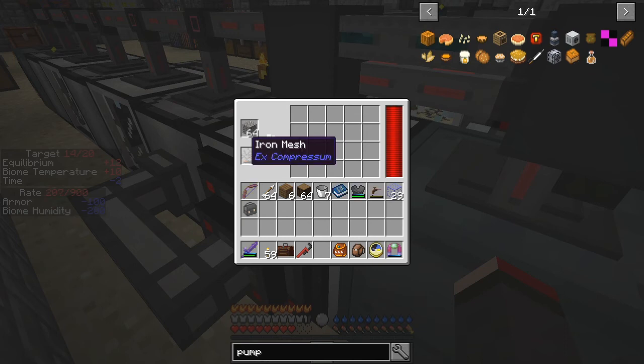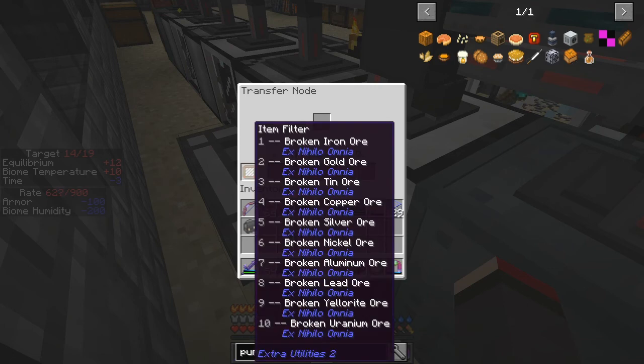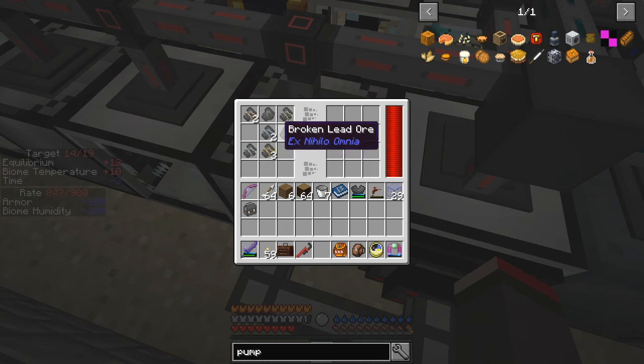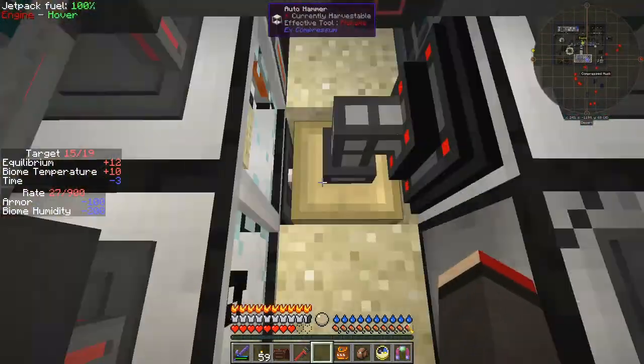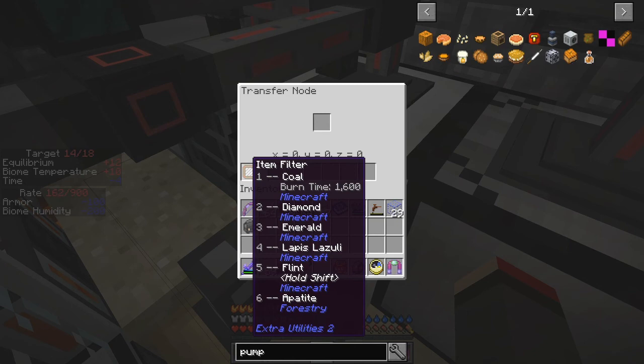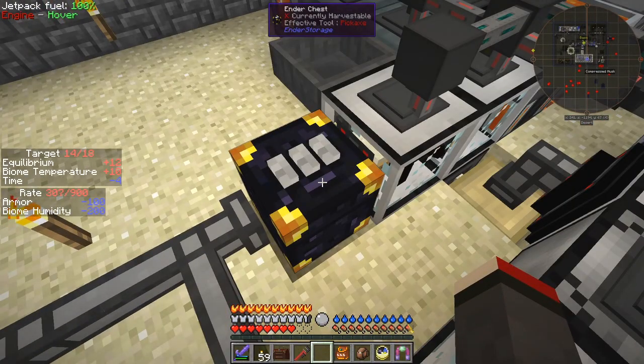Here I've got a sieve from ExCompressum — it's just the ordinary sieve, using about 40 RF or 40 FE per tick, and that's basically for sieving the gravel. Outside there are two transfer nodes: this one here is set up for broken ores, so all of the broken ores you get from gravel go in there. They get pushed into the next one here which is an auto compressor, compressing them up into blocks. On the other side, the other items coming out are coal, diamond, emerald, lapis, flint, and apatite, and they go down into that chest and then get pushed out into the ender chest.